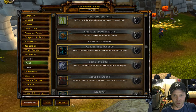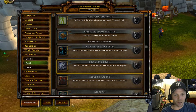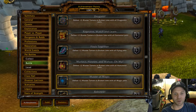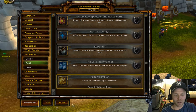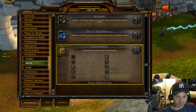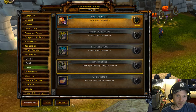For battle achievements: defeat 12 master tamers in the Broken Isles using all aquatic pets, beast pets, critter pets, dragonkin pets, elemental, magic, flying, humanoid, undead, and mechanical — they're all covered. Complete the meta achievement and you get a Nightmare Treant, which sounds really cool.